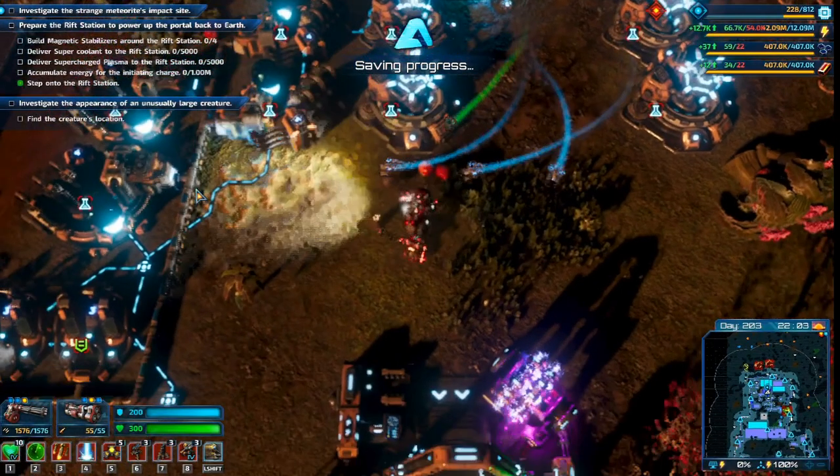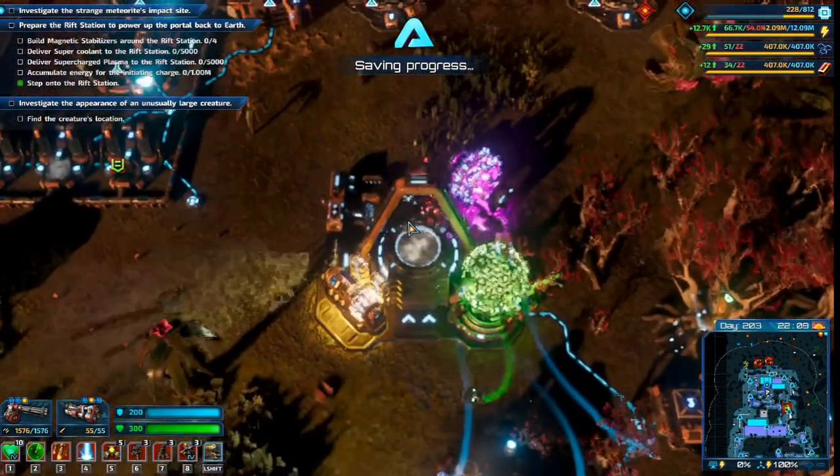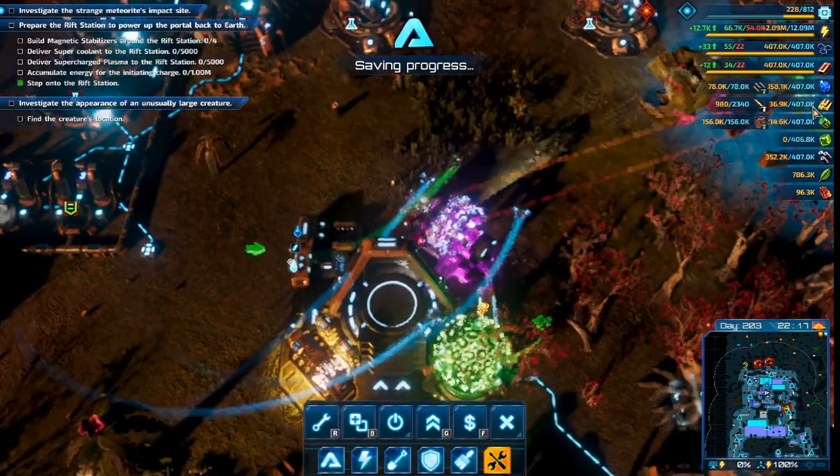In the last video, we went through the main questline of the campaign, and after deciding not to report back to earth, we're left with this broken rift station that we can't move or sell. So I'm just gonna leave it there as a monument to free will.